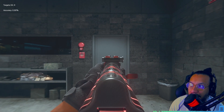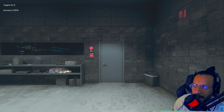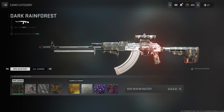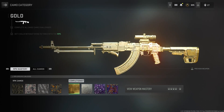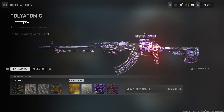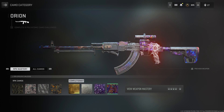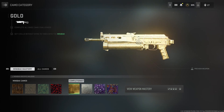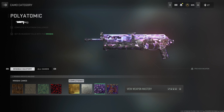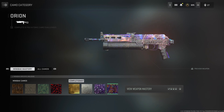For those who care, here's the iron sight for the RPK. Now let's take a look at what happens when you put camos on the blueprints. There's gold — you can still see the red lines. There's platinum, polyatomic — that looks nice — and Orion, that looks nice too. For the Mini Bak: gold, platinum, polyatomic, and Orion — not too bad, that's nice.